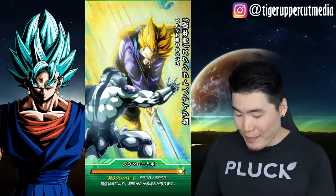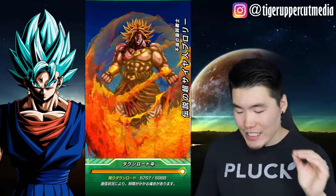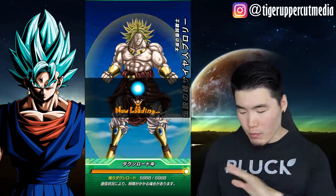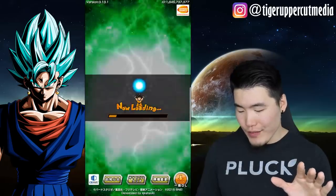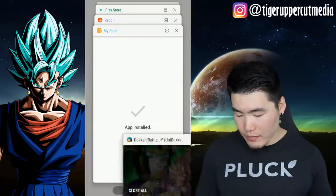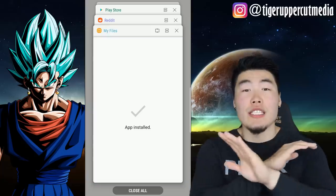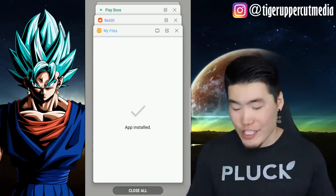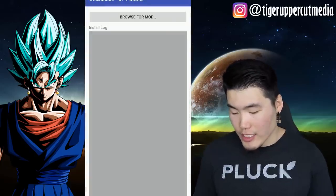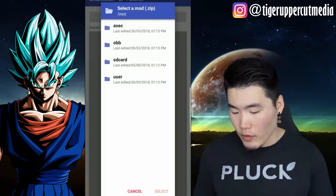The download is finishing up now and we should be ready to move on. Once it's done, exit out of the game and completely close it — don't just minimize it, you want it completely shut down. Then go to the other app you downloaded, the Uni Dokkan JP Patcher. Click 'Browse for Mod.'